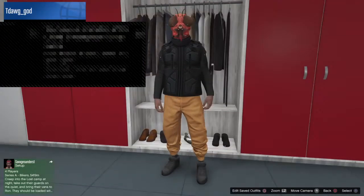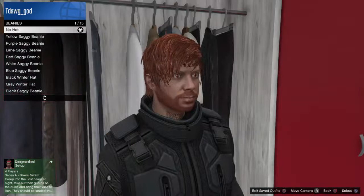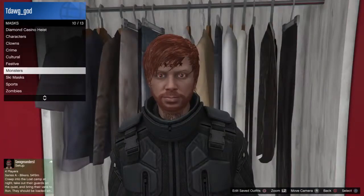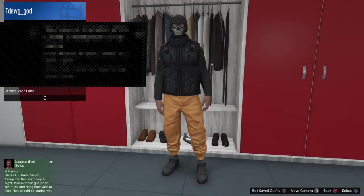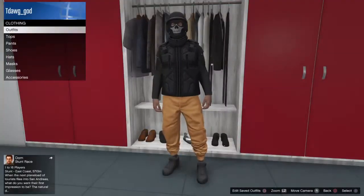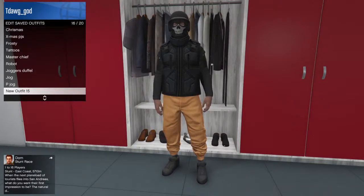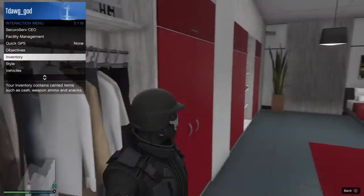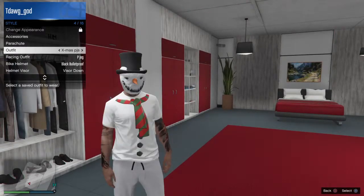Just say you don't want a mask — just want a simple hat. Once you've got your look set, press Square, go to where you saved the outfit, press X, press X again, rename it whatever you want, press Done. And that's it.